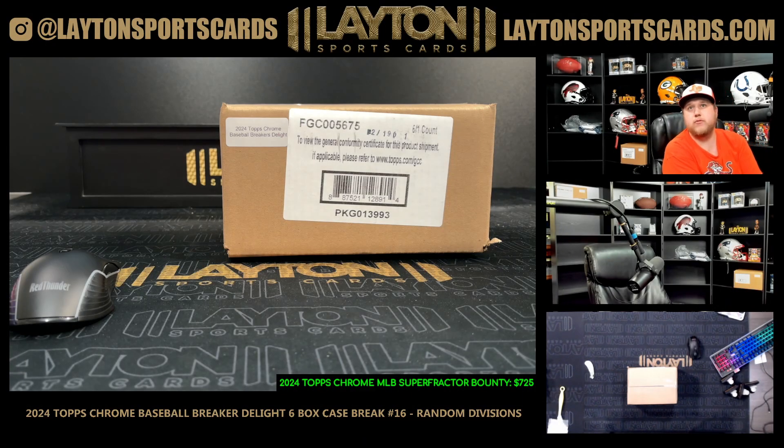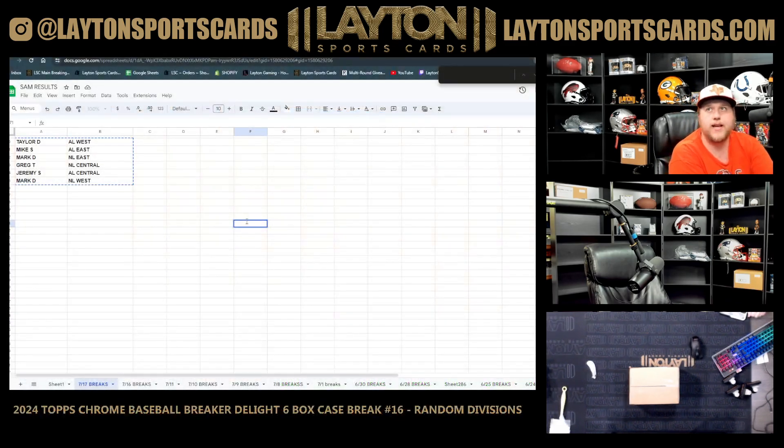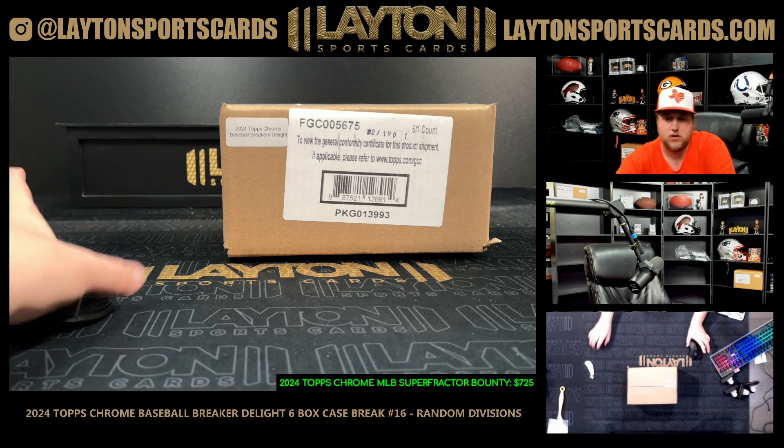What's going on everyone, Sam here with Latent Sports Cards. We've got a 2024 Topps Chrome Baseball breaker delight six-box case number 16, random division style. Look again at your random results — as always you can find them all on the website under the results tab, as well as linked in chat. Good luck, let's do it!